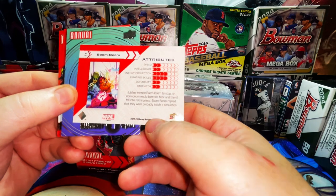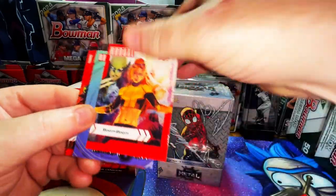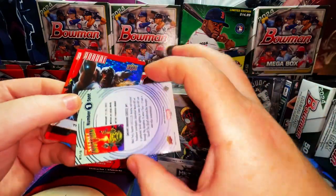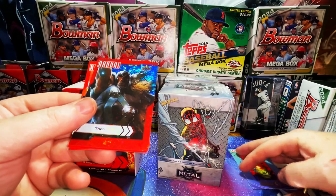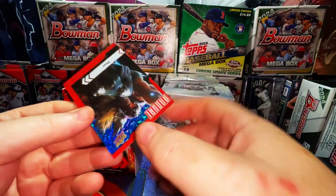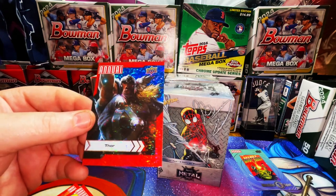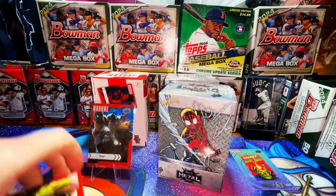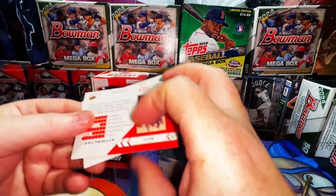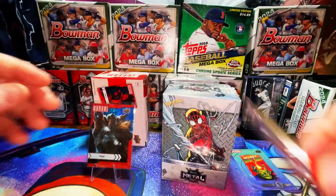This is gonna be a fun video. We have Boom Boom — I don't really like the look of the base cards to be honest. But here we go — Number One Spot insert, and look at that — a Thor blue sparkle! These are the blue sparkles and that is a sick Thor card. We also have Cersei and Thunderbird, with Cersei from the Eternals run from 2022-2023.